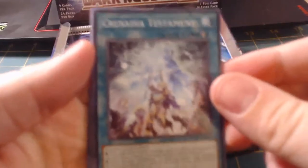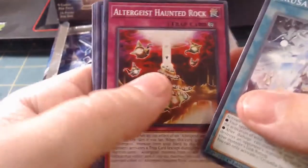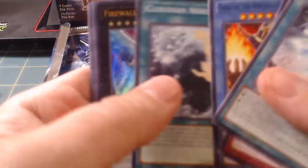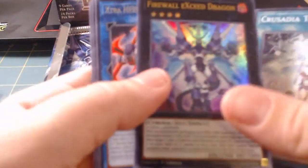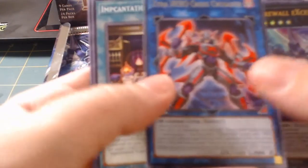We got... Celestial Testament, Ultra Geist, Cellar, Cloudian, Firewall XC Dragon, and Extra Hero Cross Crusader.